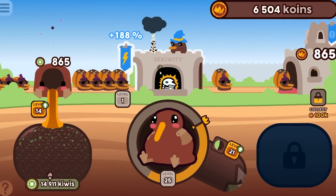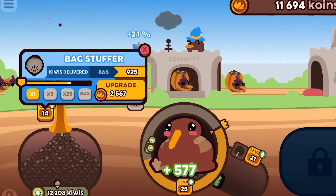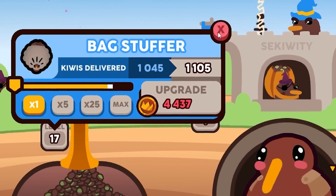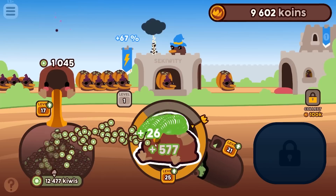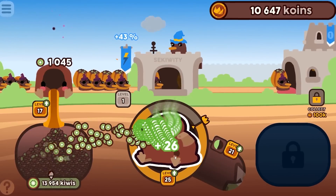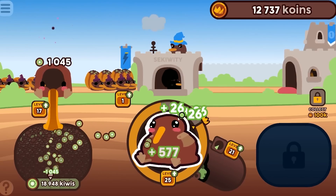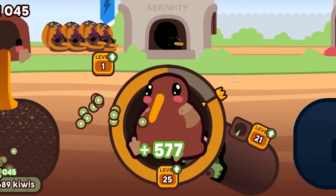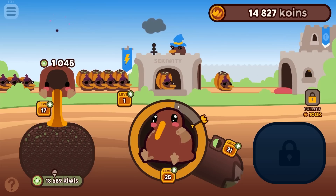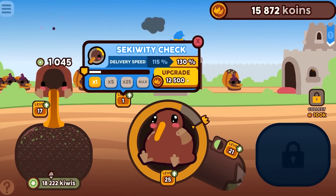The security maxes out at 300 — too bad, I wanted 30,000. My finger can finally rest. Let's upgrade the bag stuffer again — kiwis are down to 8,600, getting low quick. Look at these colors, it's beautiful. We're at 19,000 kiwis so we're good. I notice this bar goes up every time I get coins — let's level up the security check for 12,500.